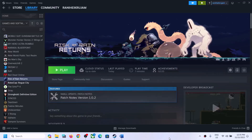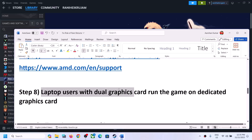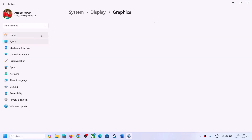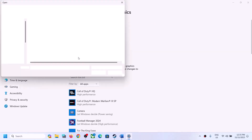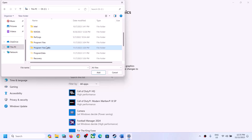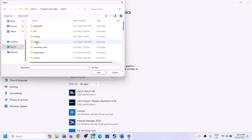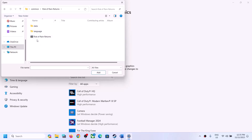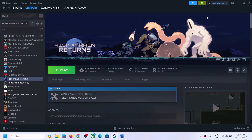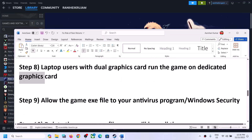This next step is for laptop users with a dual graphics card — make sure you run the game on the dedicated graphics card. Type 'Graphic settings' in the Windows search box and click on Graphic Settings, then click Browse. Go to the game installation folder: C Drive > Program Files (x86) > Steam > steamapps > common > game folder. Select the game EXE file, click Add, click Options, select High Performance, click Save, then launch the game.